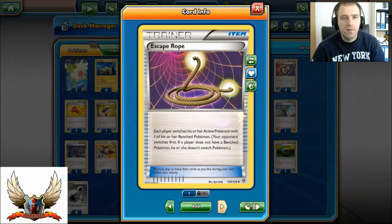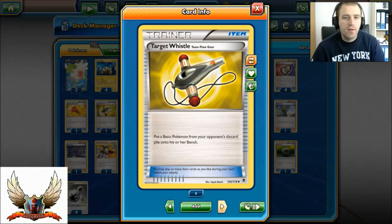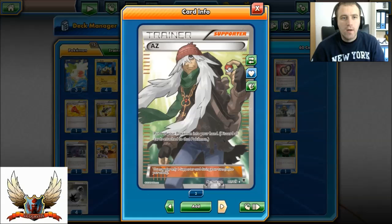1 Escape Rope for those Jolteons, but also any other situation when you cannot attack and you have Escape Rope, so you can switch down to bench, or even force your opponent to move something with energies — or maybe an EX instead of a regular Pokemon — to the front. 2 Catchers, as mentioned. 4 Puzzle of Time: play 2 copies at the same time to put any 2 cards from your discard pile into your hand, or if you play 1 and 1 you rearrange the top 3 cards in any order. 1 Megaphone, 1 Target Whistle — definitely good, so you can put something on your opponent's bench and snipe it. Town Map at 1, so you can play with face-up prizes and know what you can take. 4 Trainer's Mail, 4 Ultra Ball, 4 VS Seeker.